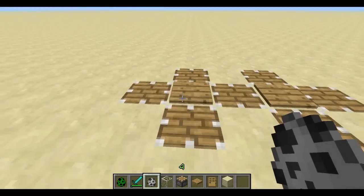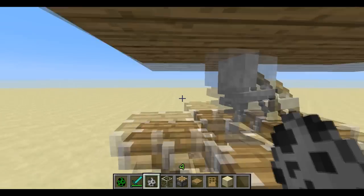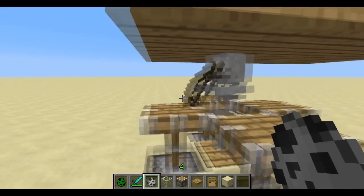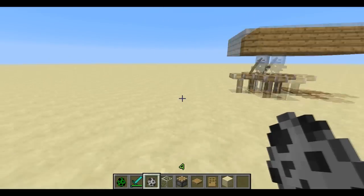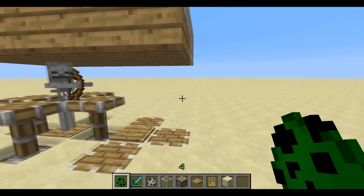I'm just going to place one on here for the sake of the video. When I place one, the pistons will pull up, so you just drag him — if he walks over that pressure plate, he's stuck, so he'll be trapped. You want to stay kind of far away, because in survival, obviously they will try to shoot you.